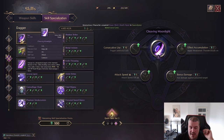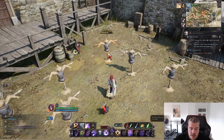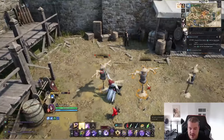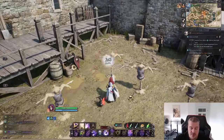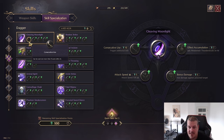The first skill is not Predatory Strike anymore — that got removed and replaced. This is now Cleaving Moonlight, an AOE attack. Let me show you what it looks like in game: it's an AOE attack, we are also damaging the dummy right next to us, and it looks a little like Sonic the Hedgehog rolling around. The first specialization is called Consecutive Use, which allows you to use it a second time.